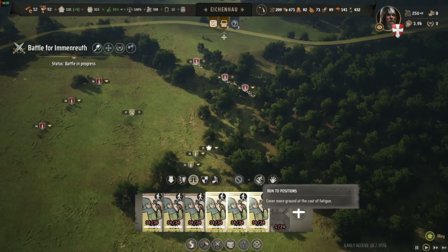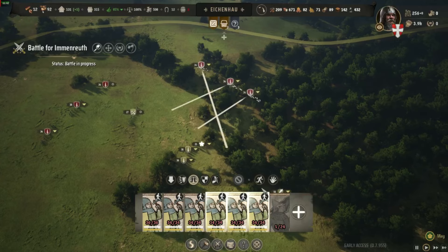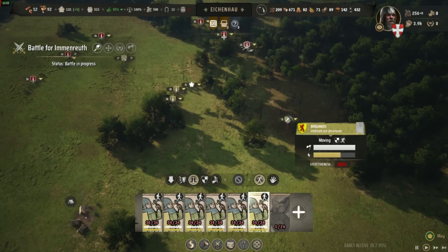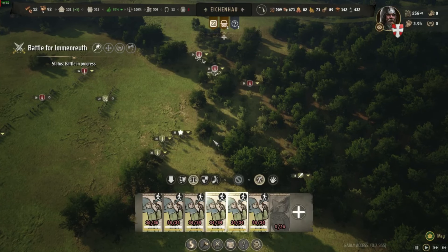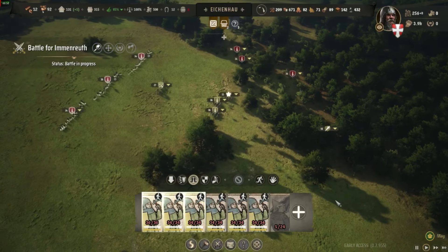Tip number seven. Use the run command on soldiers sparingly, as it takes up a lot of their fatigue and the fatigue recovers very slowly. The lower the fatigue, the worse their combat efficiency. It's better to walk and be effective when they get there, than to rush and be ineffective upon arriving.